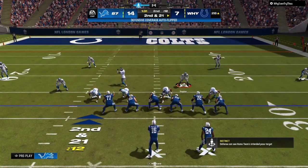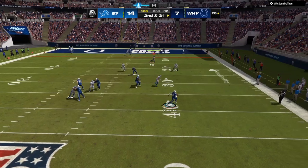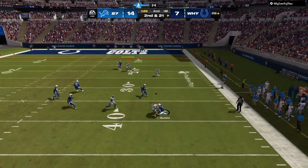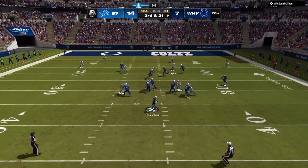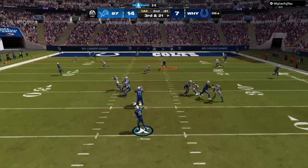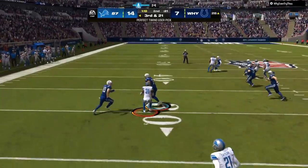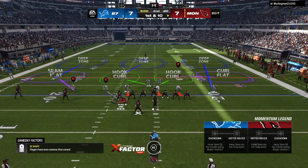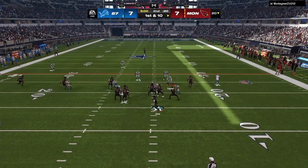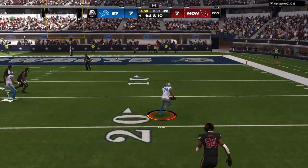If there are four receiving threats on one side, it will turn match coverage off — it will just turn into a drop type of play. So if you have match coverage on and they have four routes to one side of the field, like a bunch nasty or anything like that, it will turn your defense into a drop coverage. A lot of people do that when they see you are running match, so they can hit corner routes and all that.